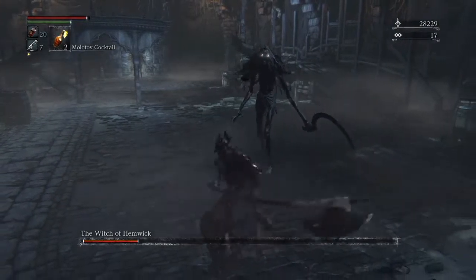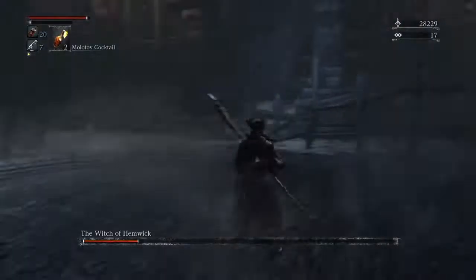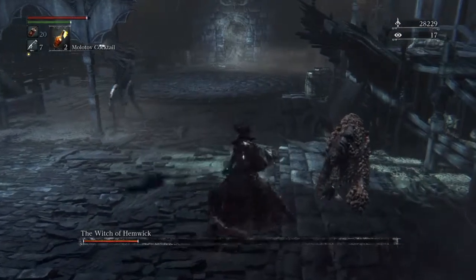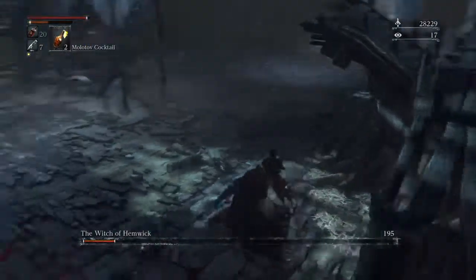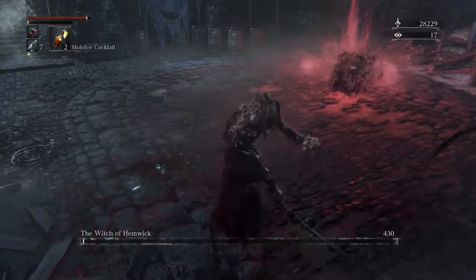All the while avoiding this guy. As you'll see in the background, top left hand corner, the second one gets summoned. And the further you get through this battle, the more and more of them that get summoned. So you want to keep an eye on them all the while trying to take her out.